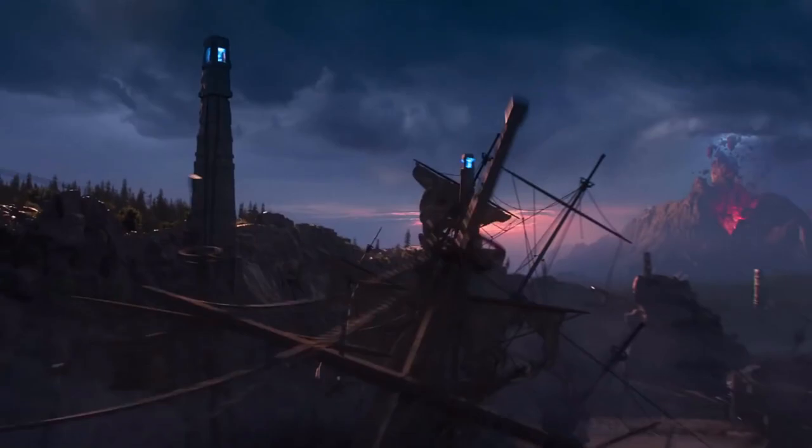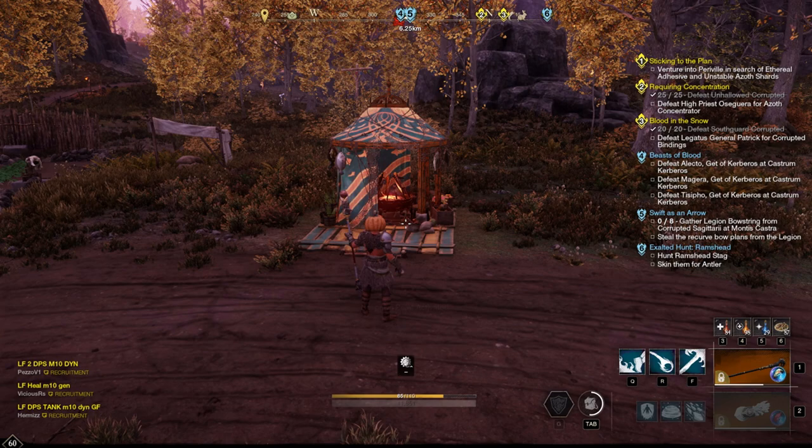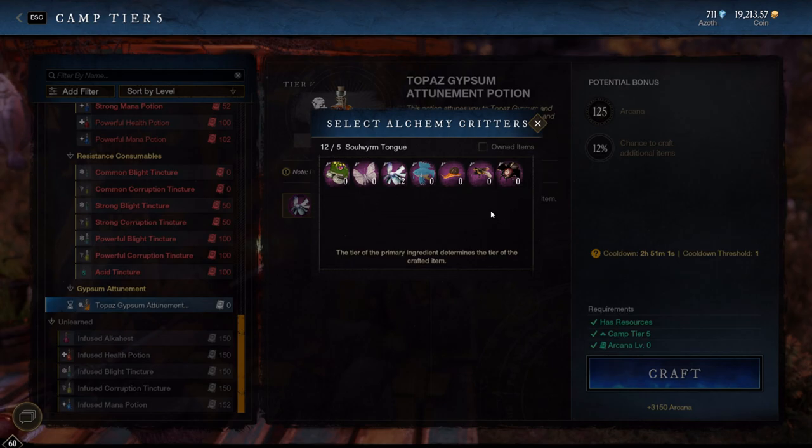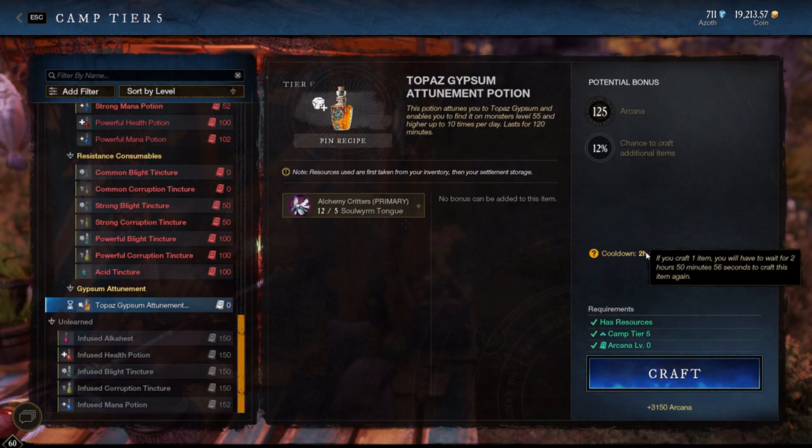Plus, if you can gain an aptitude level every day from this process, you'll be getting emerald gypsum as well, which is just a bonus. Another great cooldown to take advantage of, especially if you still need gypsum, is crafting your daily topaz gypsum potion. Simply buy 5 of whichever item you can use to craft it — preferably whichever goes for the cheapest on your server — and then craft it at a tier 5 camp. You can make 1 a day and use it to get 10 topaz gypsum from level 55 or higher monsters. It can really help if you still need expertise bumps on your gear.